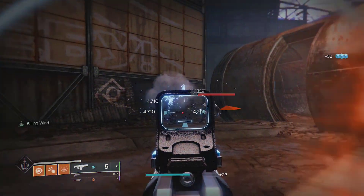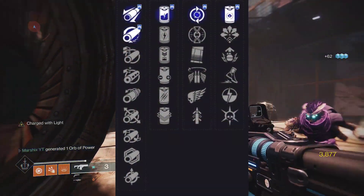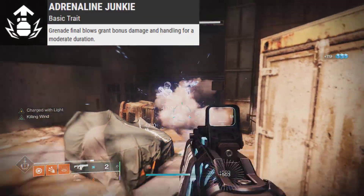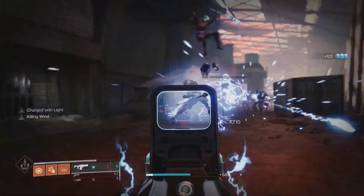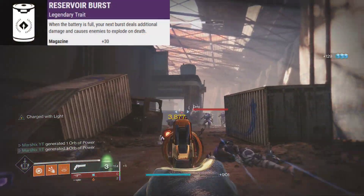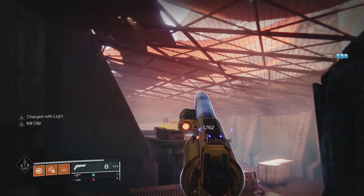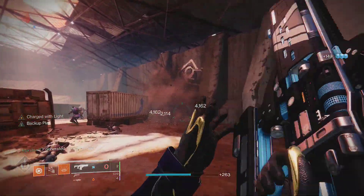Now let's get into the perks. The Plug rolls with all of these perks. Focusing on the two main perk columns, some things that stand out for PvE are Feeding Frenzy, Adrenaline Junkie, and Reservoir Burst. Adrenaline Junkie is a new perk that increases your damage after getting grenade kills — great for grenade builds. Reservoir Burst is also great for damage; the first burst of your magazine will deal more damage and cause enemies to explode. This is the best perk for fusion rifles in PvE — you'll definitely want to grab one with this.